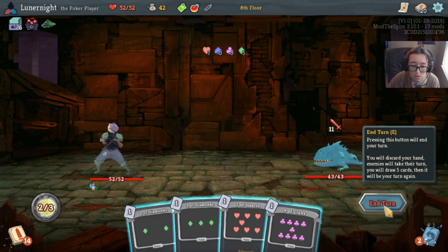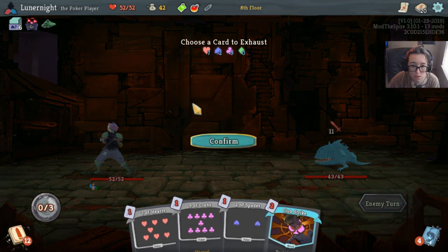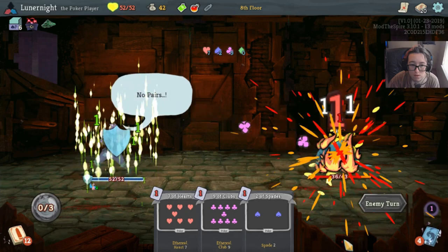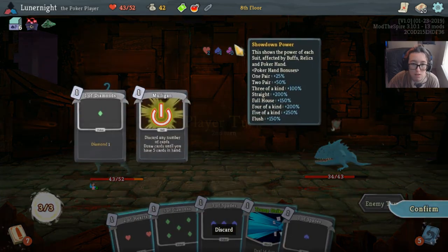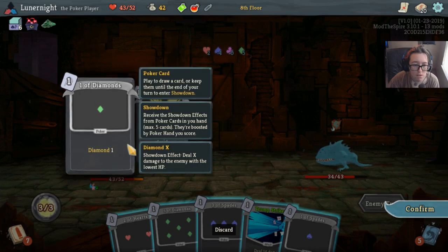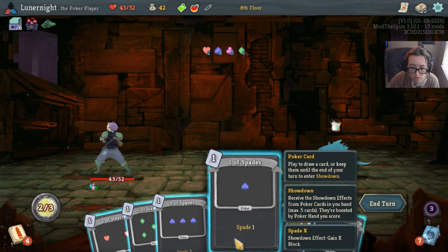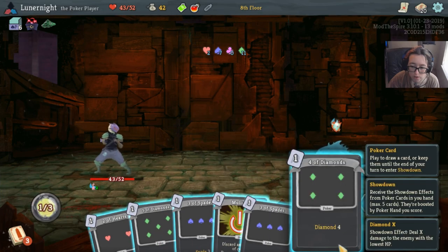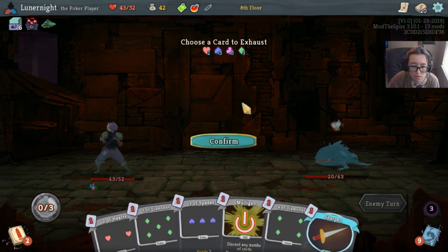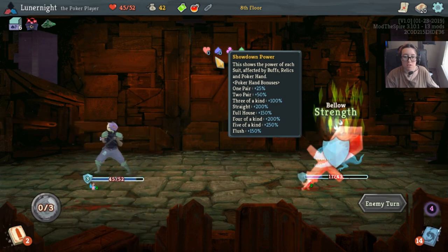If it's spades, gain X block. Choose a card to exhaust. No pairs — so sad. Stack deck — is that what I'm looking at? One of spades for the four of diamonds, I'll take it. Spade, spade. I don't want to exhaust anything. I've got a small straight. I guess a small straight doesn't matter.